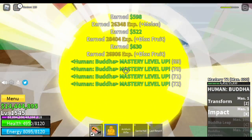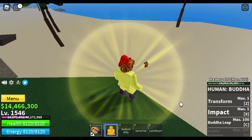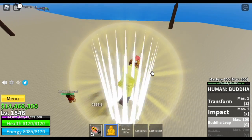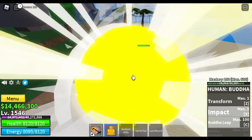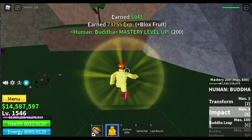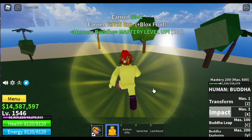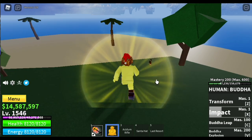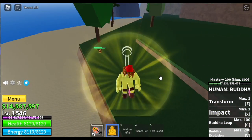When you reach level 100 mastery, you will be unlocking the Buddha Leap. So far for the damage, it's not that high, but pairing it with a fight style, you will become OP according to some of the players. At 200 mastery, you will unlock the last skill — the Buddha Explosion.